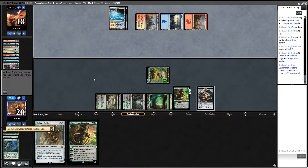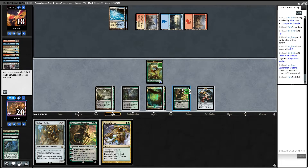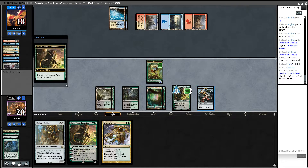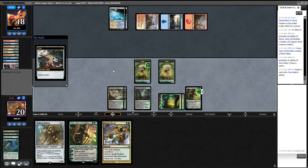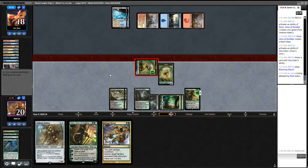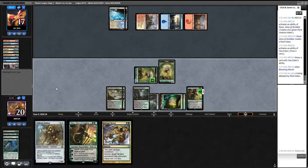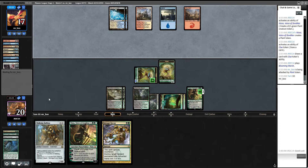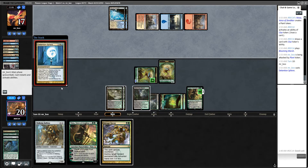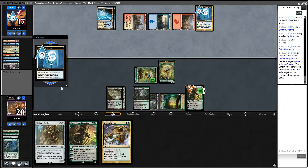That really sucks, but it's not the end of the world. Let's plus — crack this, play this tapped, and we're going to go ahead and attack for one. I want to play Ballista here for one — nah, let's just pass. Down to two cards. Targeting. Perfect — that's like absolutely what I was hoping for.